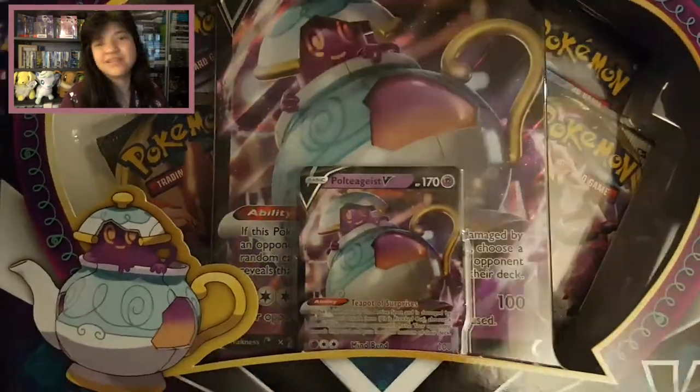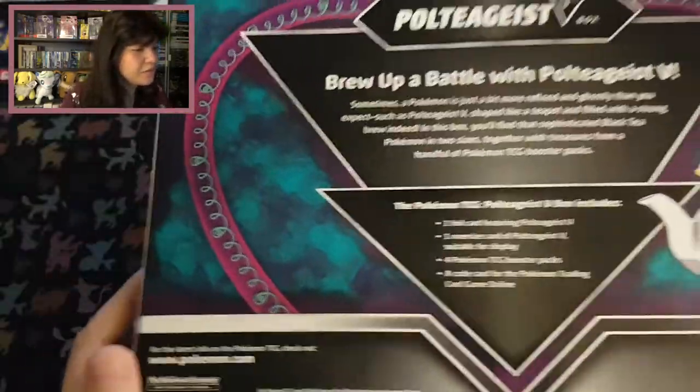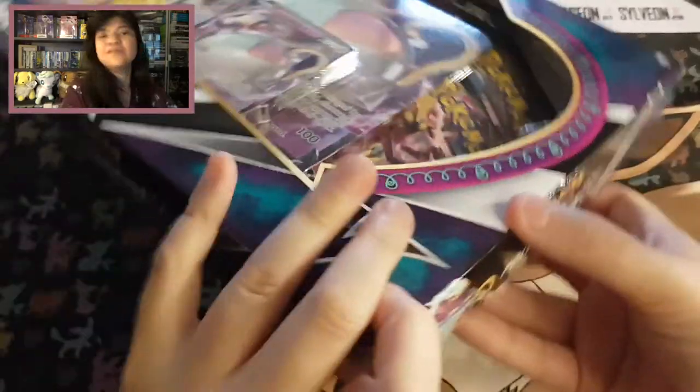I'm sorry for the glare because I need some lighting if I want to make some videos. We have a look-see on the back and you can see it there: one foil card, one oversized card, four booster packs, and a code card.